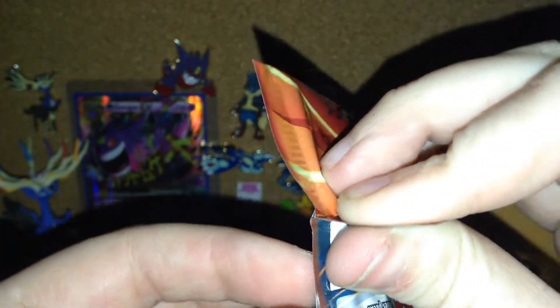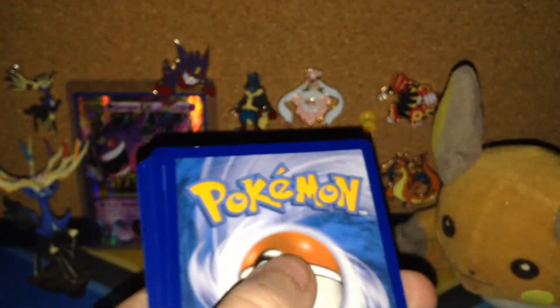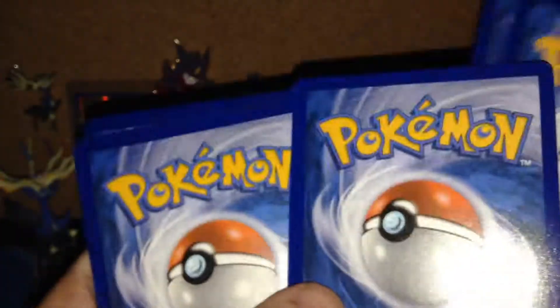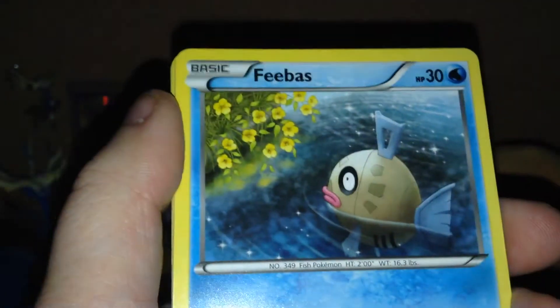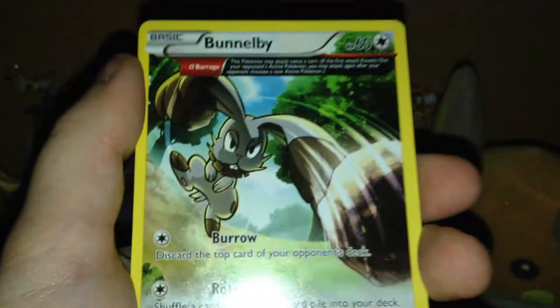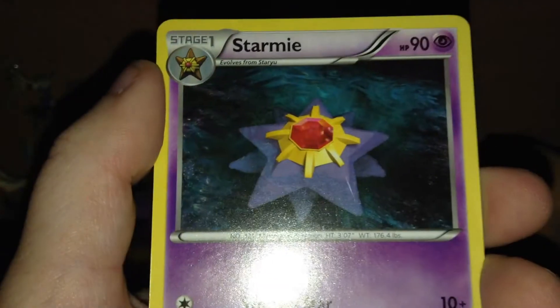Geez, a lot of Ancient Trait rares. Alright, Primal Groudon pack, with the pack already opened slightly. Trico, Tentacool Ancient Trait, Bunnelby Ancient Trait, Nidorina, a Reverse Hippowdon which is normally a holo, and the rare is a Starmie.